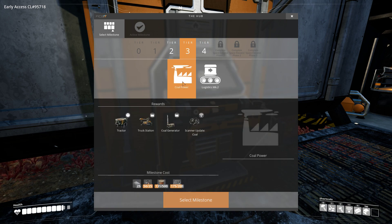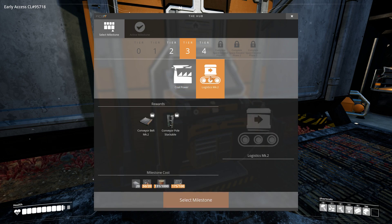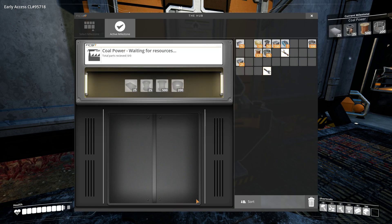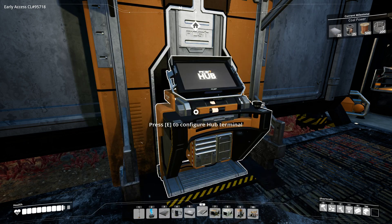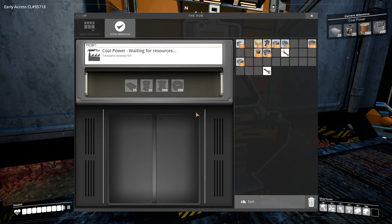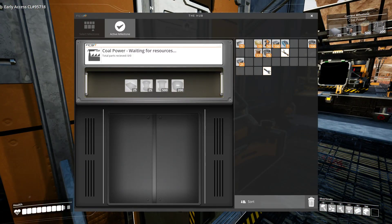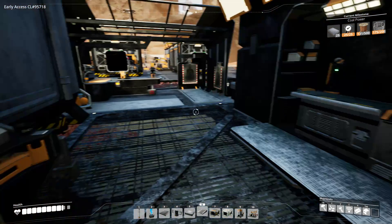As much as I like the logistics, I think coal power might be a bigger target, so I'm gonna set that as the next target of choice - 25. Let's see what we have to dump right away. We have these guys, these guys, these guys. Wire, a little cable, and reinforced plates. Wire, cable, plates - okay, gotcha.